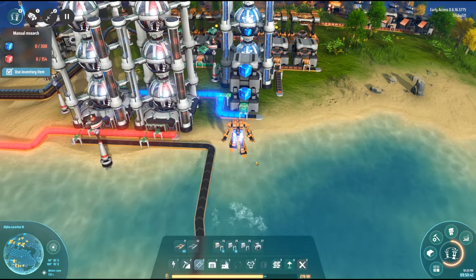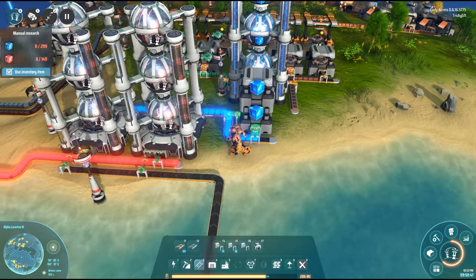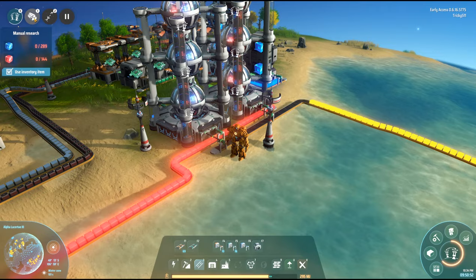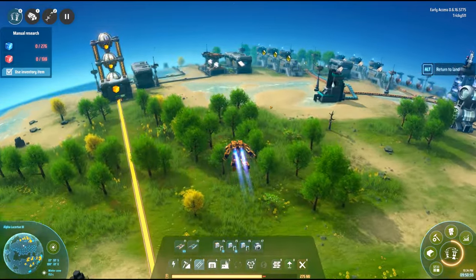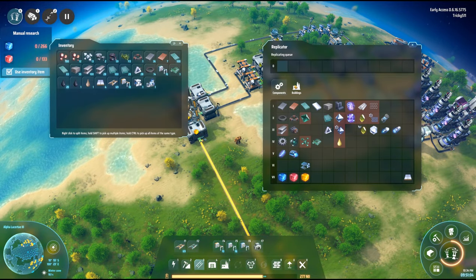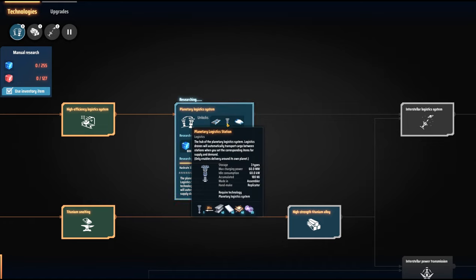Let's come out of build mode. We are going to need titanium - this is the problem. We're going to have to look at what's going to be happening next. We're going to want those, which of course is going to need steel, which we have, and titanium, which we're going to be importing.